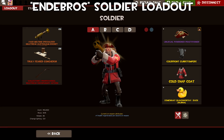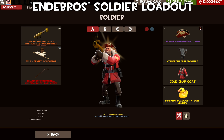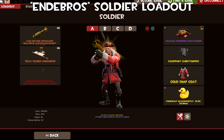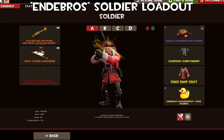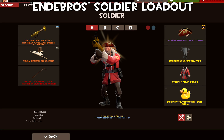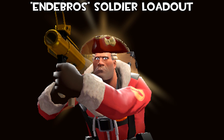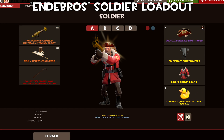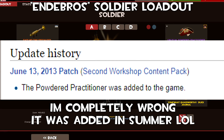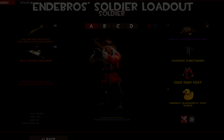This third loadout belongs to Endy Bros and consists of a Sunbeams Powder Practitioner along with the Cold Snap Coat and the Cold Front Curb Stompers. I've never really noticed the Curb Stompers on the Cold Snap Coat before, but the way the gloves come out of the white cuffs looks really nice. There's something about the white almost judge-looking wig underneath the Powder Practitioner and the Cold Snap Coat that just goes really well together — a very nice winter-themed loadout.